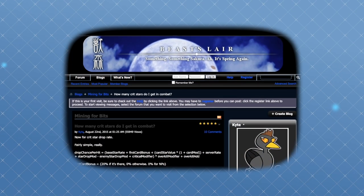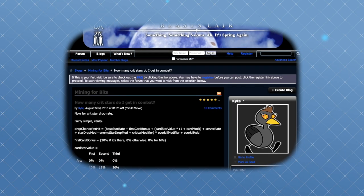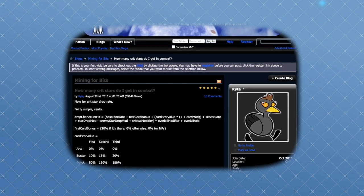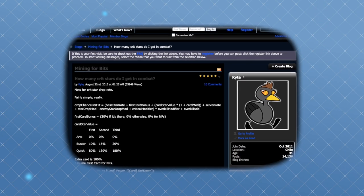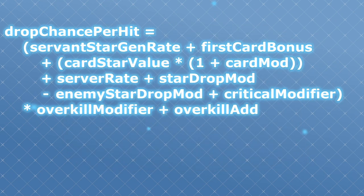Thanks to Kite over on Beast Slayer, we actually know a lot about how the game calculates critical star generation. Kite did some digging through the code itself and came up with this formula — link to the original post in the description below. This is a little intimidating to look at right away, so let's break it down piece by piece.